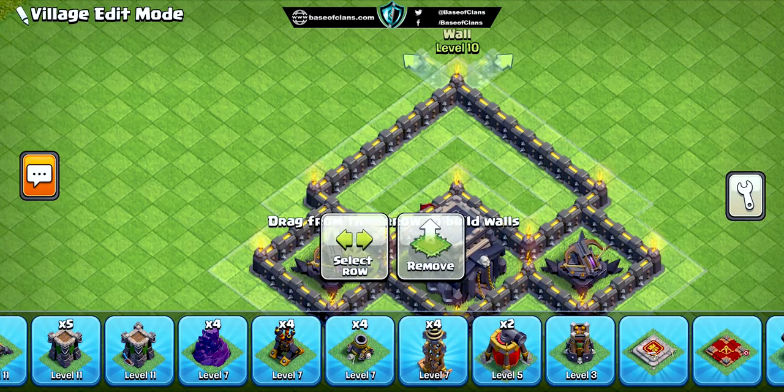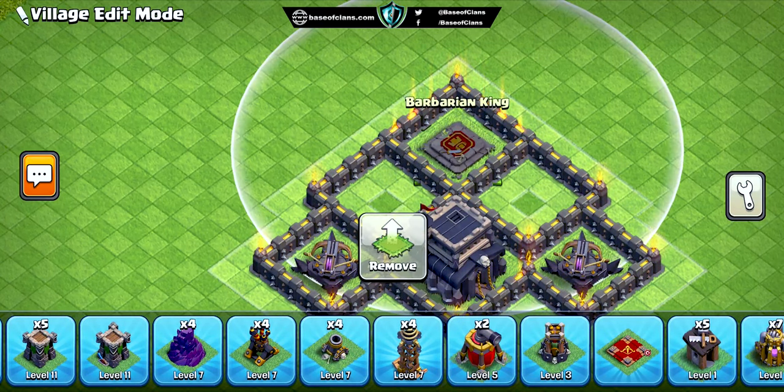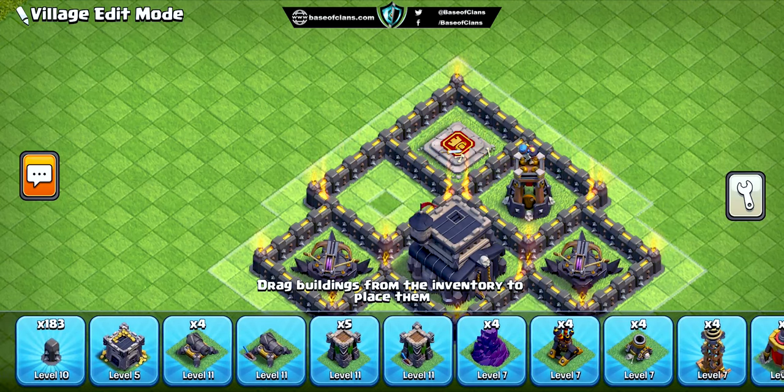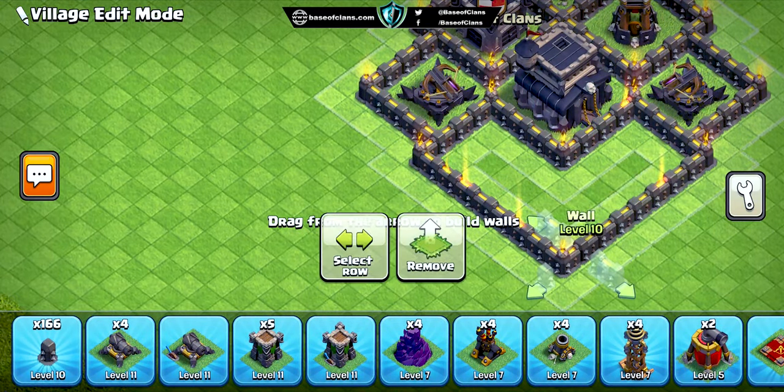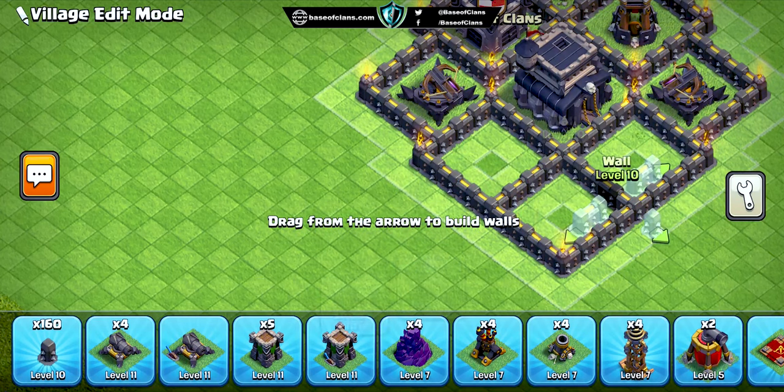As you can see, we've crafted this Town Hall 9 base with one primary goal in mind: protecting your Town Hall at all costs while also securing your loot. Now, let's break down the key features of this base design step by step.